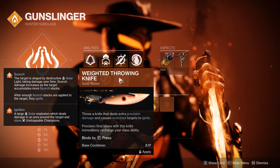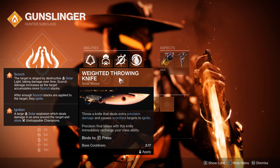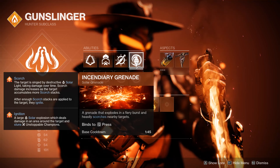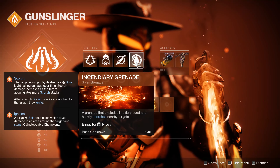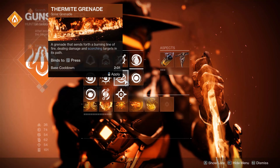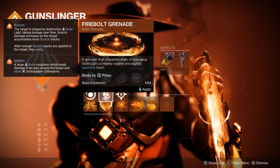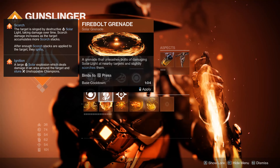Scorch works on a scale of 0 to 100 — as soon as you reach 100 stacks, you hit Ignition. For an example, you can look at the solar grenades currently available, like incendiary grenades, which heavily scorch targets, meaning any additional source of scorch will cause an Ignition. Other sources just apply basic scorch, slightly scorching targets. The more scorch they gain, the closer they are to Ignition.